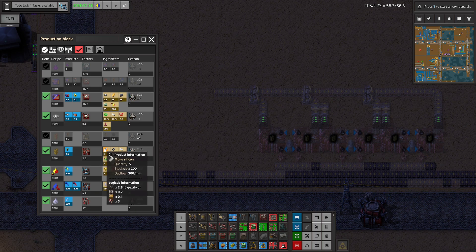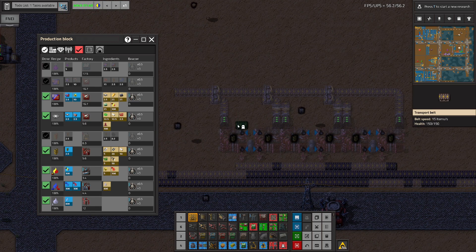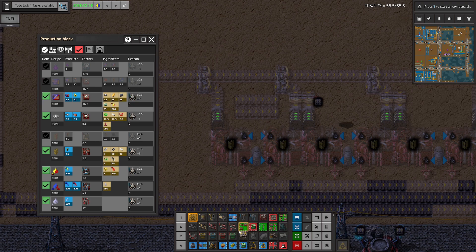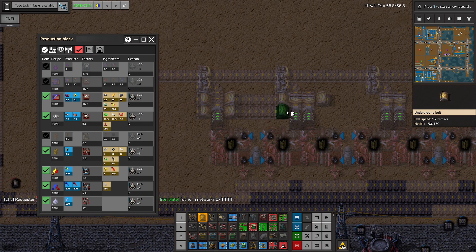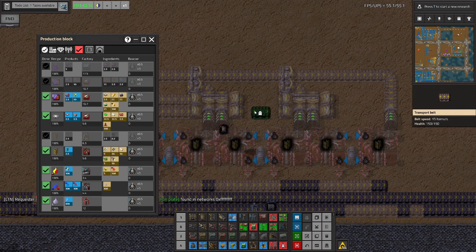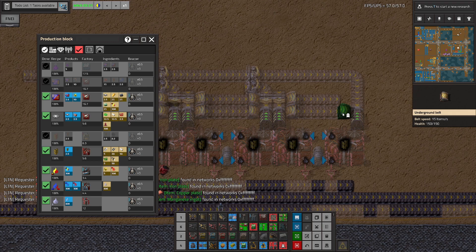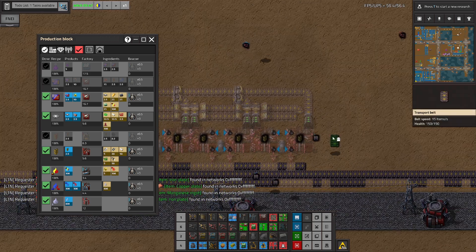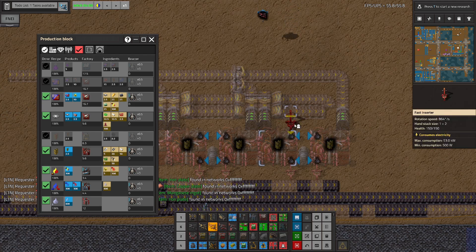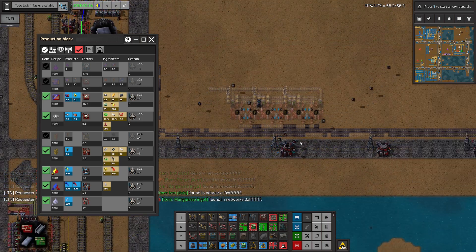And we'll need a belt with a combination of monosilicon and electronic circuits. So let's say we'll have a belt of plastic here, and we'll have another belt. Do we need to do anything else? I need to use the underground belts here in order to — actually I don't have to use underground circuits. Turn it like this and it will work. So this will be inputs. Look at that — this is blue circuits.